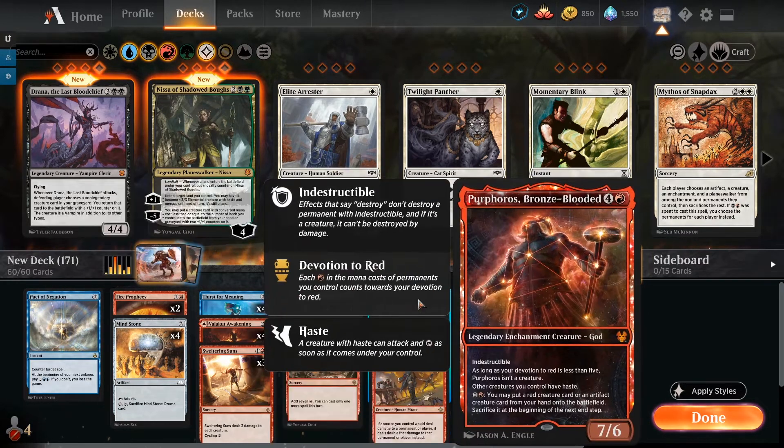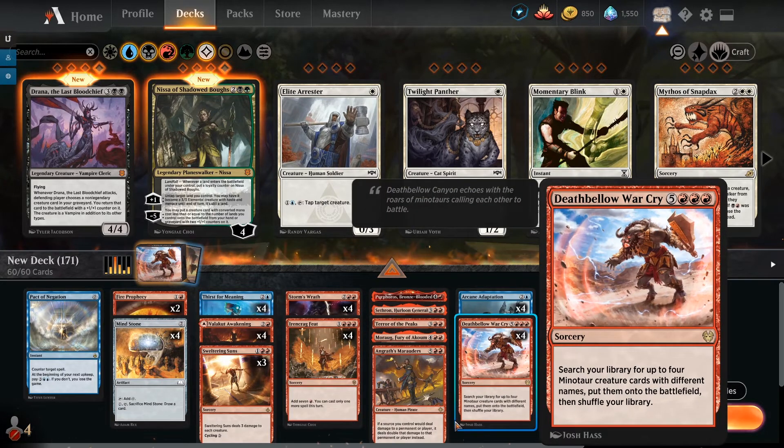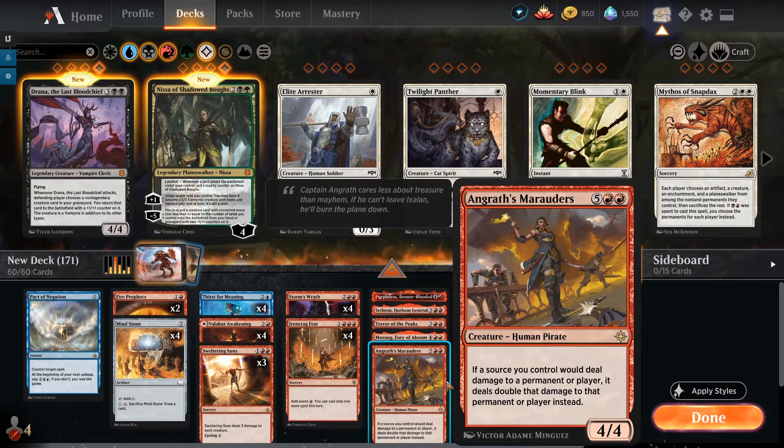We can pay two red hybrid mana to give all our Minotaurs +1/+0 and Menace, making them almost unblockable. It also gives them haste, which could be relevant for activating and giving Purphoros haste if that crops up. We're running five creatures even though we can only use four, mostly because the deck can draw into them. You don't really want to be casting or drawing them — we have lots of ways to put them back into our deck.